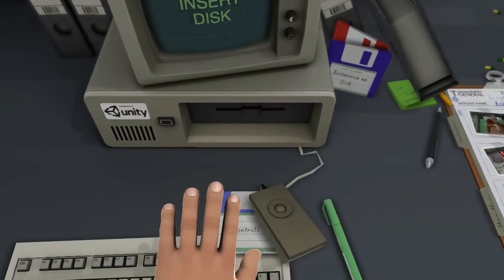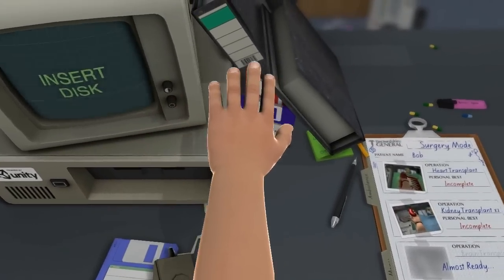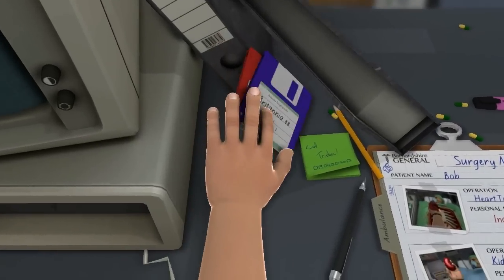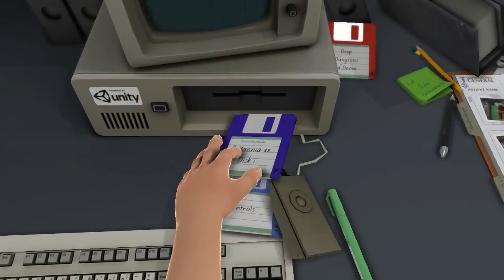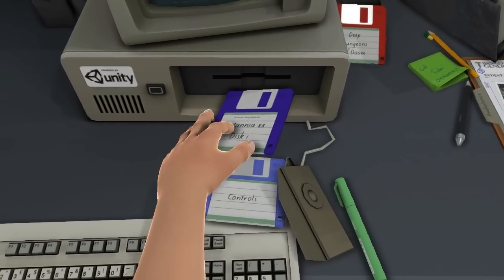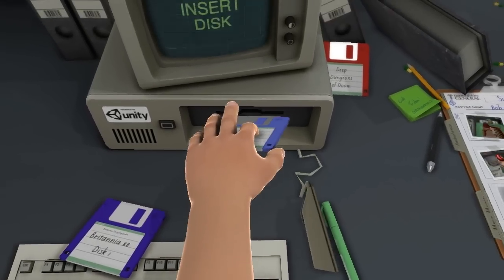This game is all about humor. Prepare for this to blow up on YouTube even more than it has already, now that this version is out. So there is a floppy disk here - I'm gonna try to insert some other ones. There was like a controls disk. I'm still gonna see if maybe I can insert this Britannia GG disk and see what happens. I can't see what the other one says - 'Deep Dungeons of Doom' - I wonder if there's a game within a game. Get in the disk drive. Maybe not.